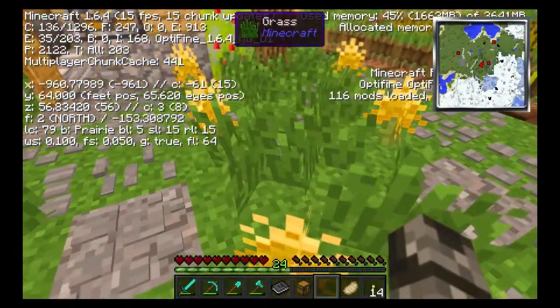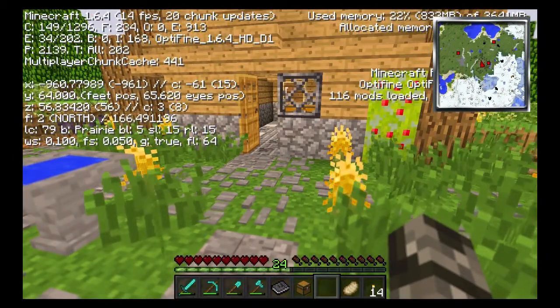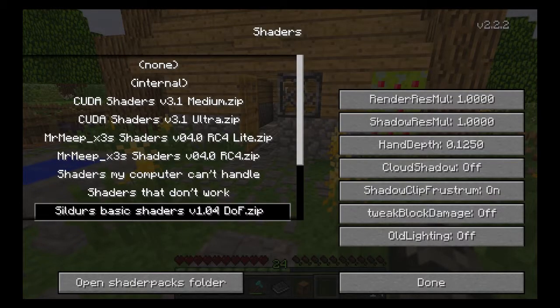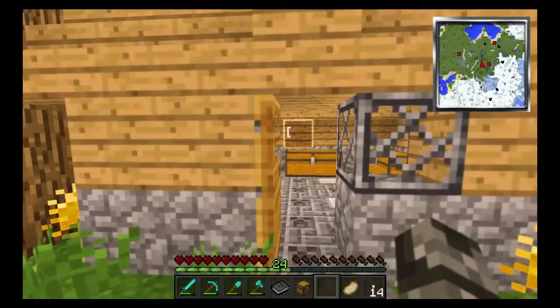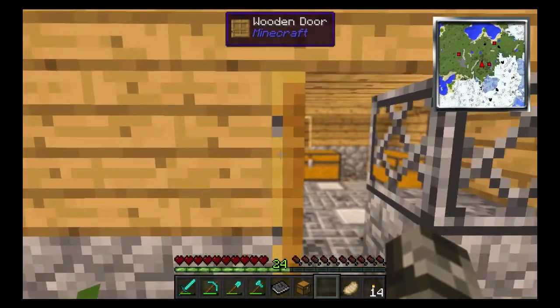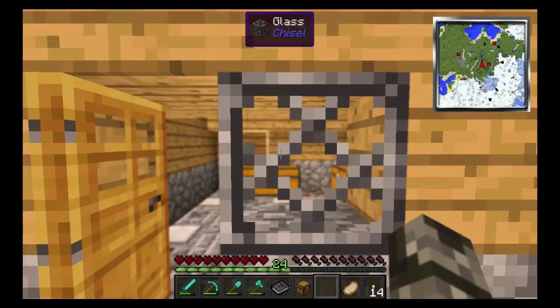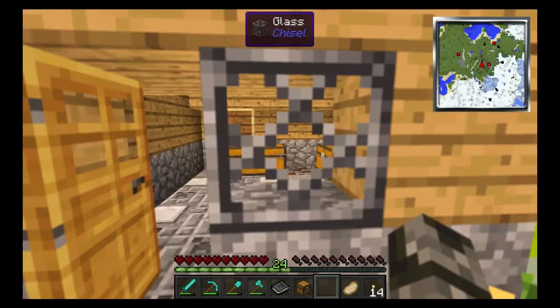Anyway, you may or may not have noticed that the shaders are back. Let me get rid of F3 mode — this is all just basic shaders, just to see what they're like. They've got their own depth of field, so I can demonstrate: glass, chest, glass, chest, glass, chest.